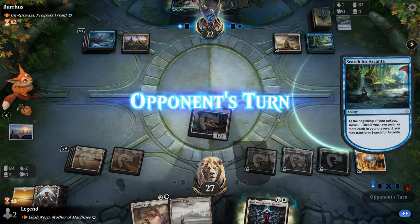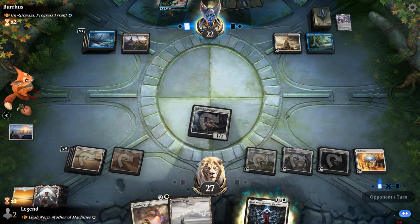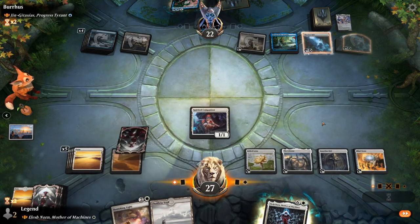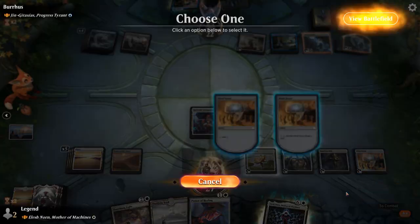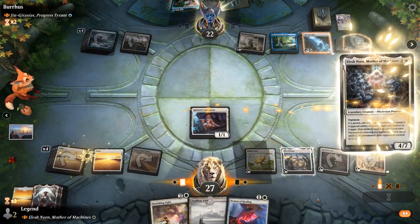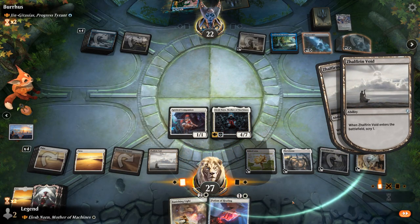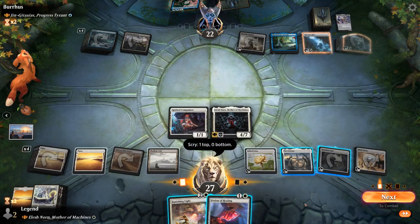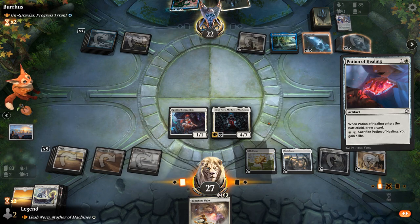Our opponent is down to one card in hand at least. They mill into Ulamog, so they're going big. With a land they could cast Gingataxias, but it's going to be a kicked Relic instead. So next turn Djinn's going to come down, but we should be able to resolve Elesh Norn and we even have a nice follow-up with both Idol and Potion. Scry 2 first — don't need Mana Geode anymore, and a Priest is fine. I can play Potion and draw into the Priest. I'm still going to wait on Banishing Light until after Gingataxias comes down.